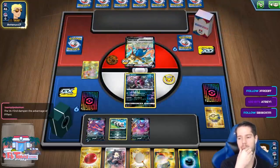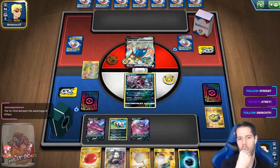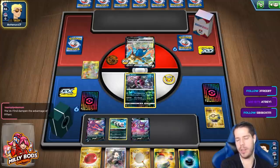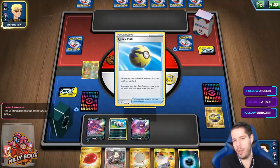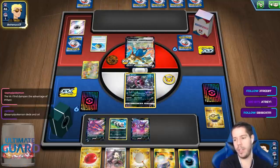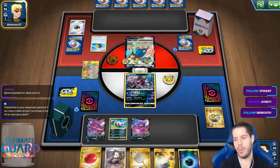The Vs you find dampen the advantage of Power Plant — it's all about the Denia and Oricorio, though. I could play Black Market, yes, but that doesn't really help me against Baby Blacephalon either. I feel like Marnie plus Power Plant is more likely to help me against Baby Blacephalon than Marnie plus Black Market.